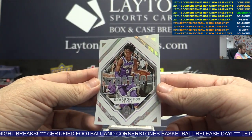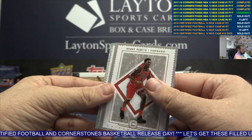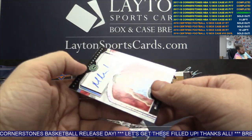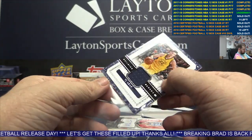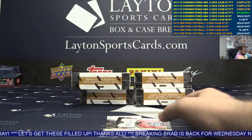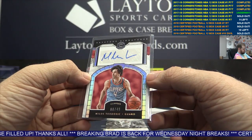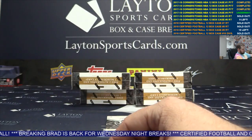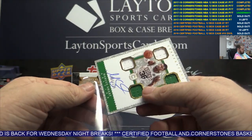We've got De'Aaron Fox, Kings. 165 Bobby Portis, 89 Danilo Gallinari, TJ Leaf jersey — not-numbered Pacers. Auto to 49 Milos Teodosic, Clippers. Quad relic auto Marcus Smart to 129 — there you go, Boston.